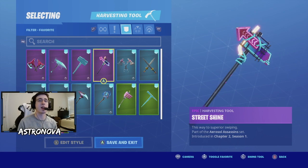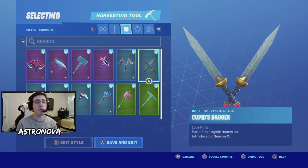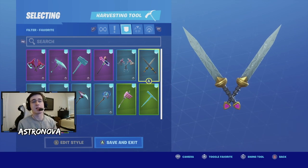For our fourth pickaxe we have street sign - this is the pickaxe you had to win in the complex tournament if you got the top 25. For our fifth pickaxe we have boulder breakers from last season's battle pass. Next we have cupid's dagger - I really like this pickaxe with Iris, especially if you have one of the heart back wings.